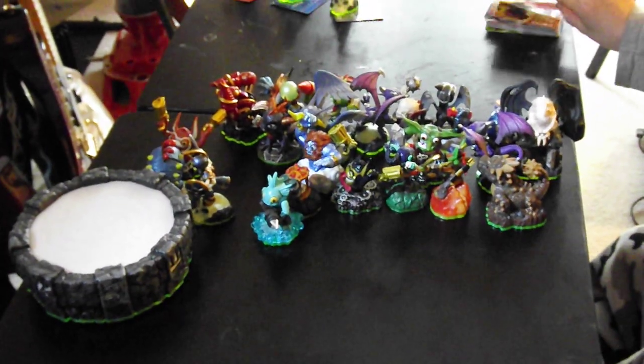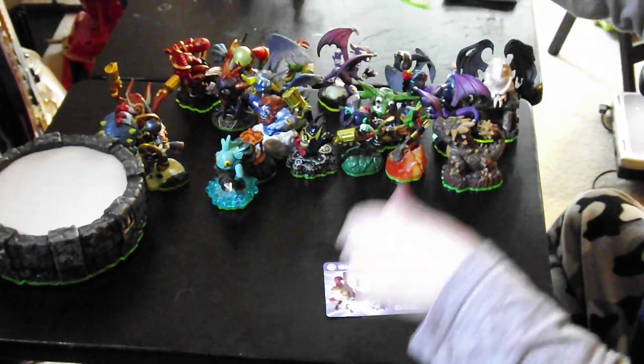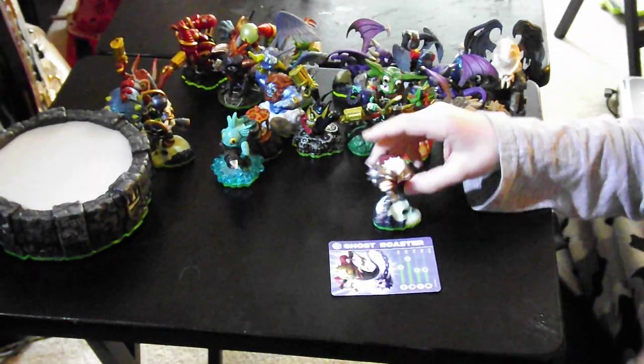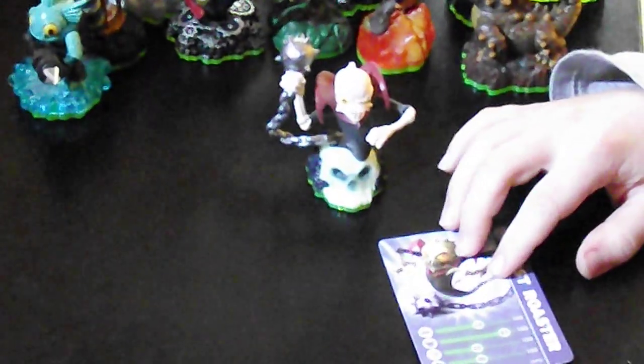Next up we have Ghost Roaster. Ghost Roaster is pretty powerful — 60 power and 85 shield and 40 running and 40 luck. He is pretty cool. She can turn into a skeleton and she laughs and gets people with her tail.